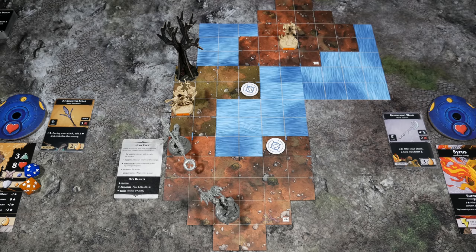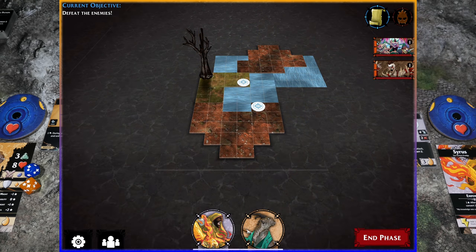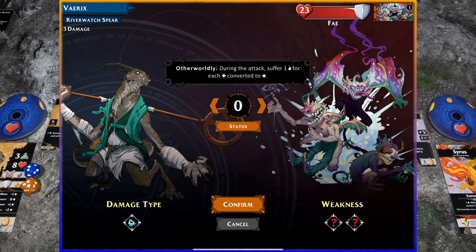With one action remaining for Variks, attacking is the wise decision. Inside the app, you'll see portraits at the bottom for both characters. Click on Variks' portrait and drag it up to the Fae to initiate an attack. It says to select a currently equipped weapon — we just did a ready action, so Riverwatch Spear is equipped. We jump right into the attack itself.